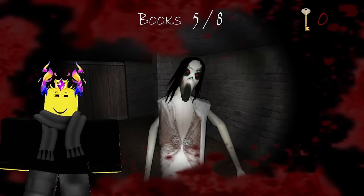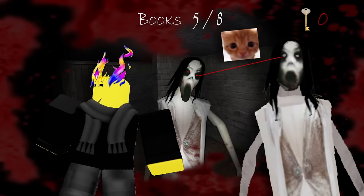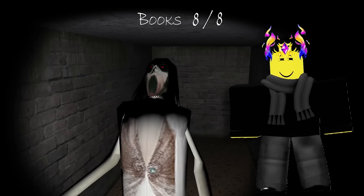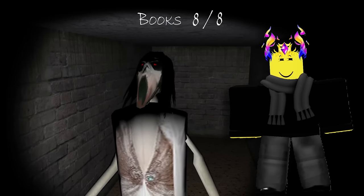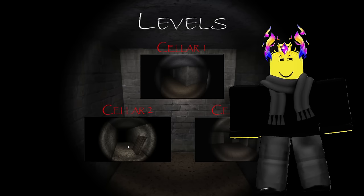Slendrina herself isn't that much of a threat in this game — unless you're on hard mode like I was. If you look at her for two seconds, you're dead. In this game Slendrina has red eyes, meaning this is her actual second redesign. The ending of the level shows Slendrina screaming in anger and then flying backwards into the wall, further proving that she is a ghost.